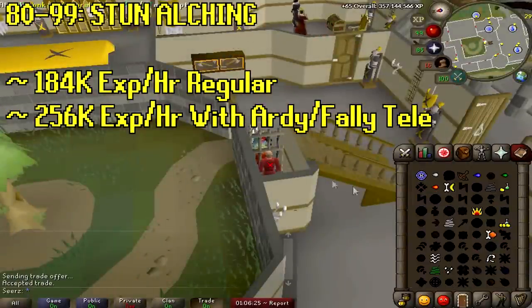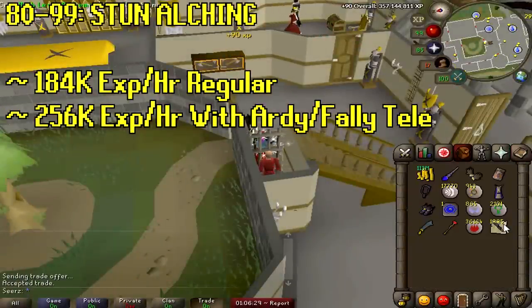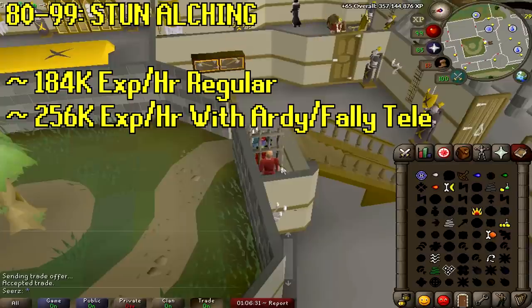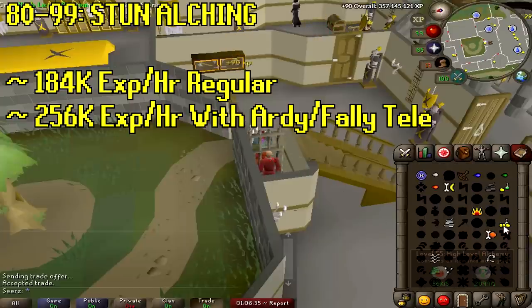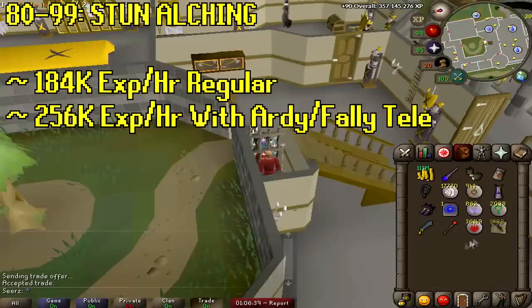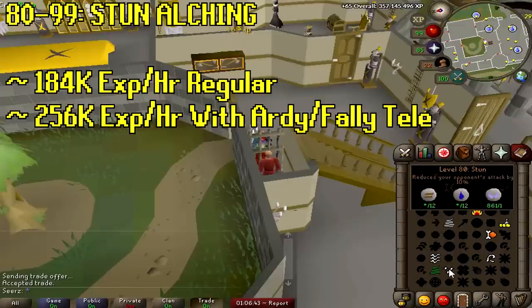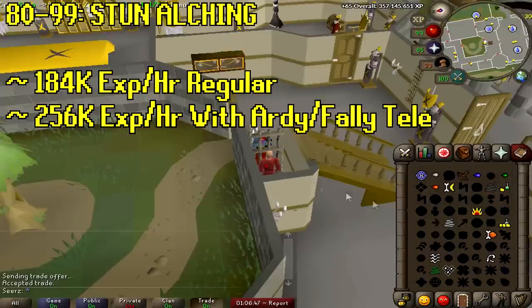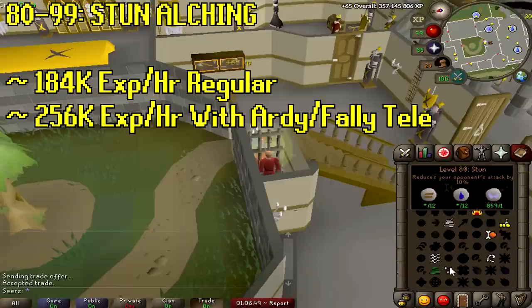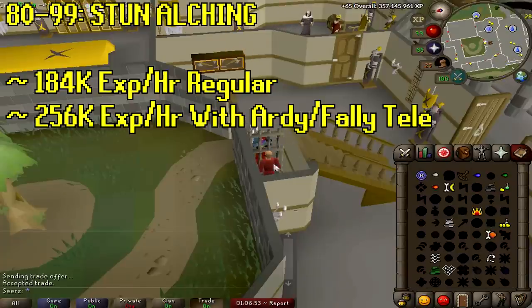Next up is stun-alching — you cast alchemy and then stun back and forth. A method most people won't do but is possible gets 256k XP per hour: stun-alk the Ardougne guards, then teleport to Ardougne and redo it. Once everyone's stunned it lasts five minutes, so then you go to Falador where there are about ten guards and repeat. It's extremely click-intensive, but people do it and it is possible.